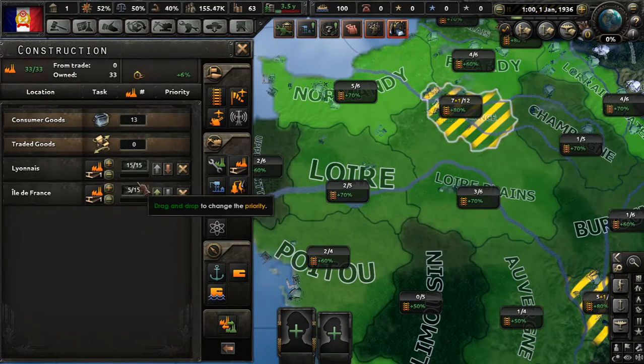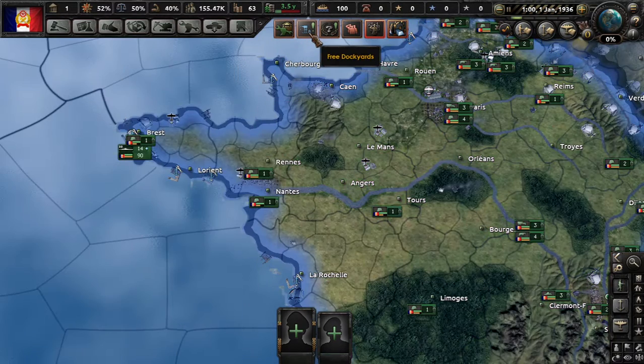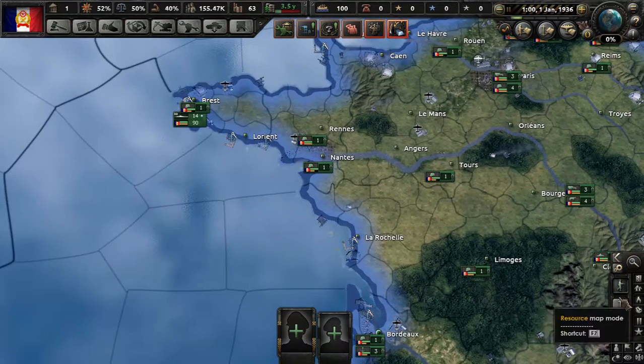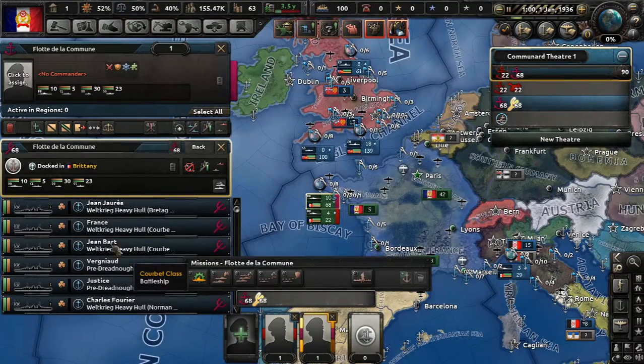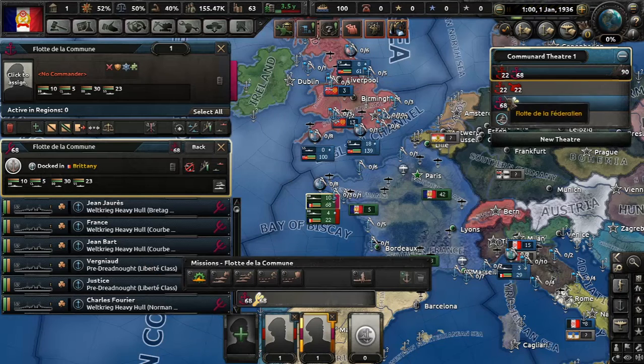There's 80% infrastructure here. We have 20 civilian factories, and that's fine. Free dockyards — before we actually build anything in the dockyard department, let's see what we have. Oh, Jesus Christ — we have a Doomstack! 68 ships: 10 battleships, 5 light cruisers, 30 destroyers, and 23 subs. That fleet composition is all jacked up. We'll fix that.